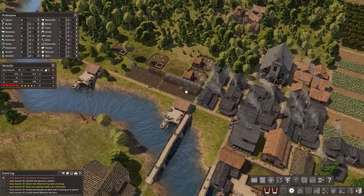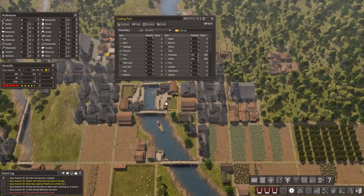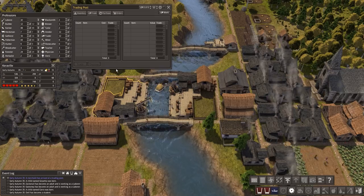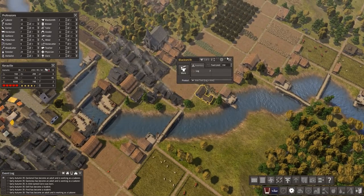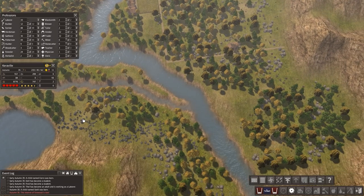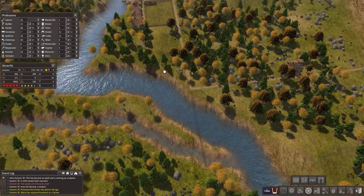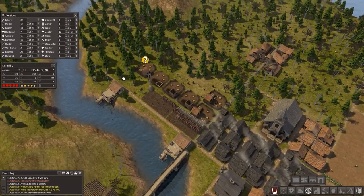Those guys are slacking for some reason. The trader has a bunch of cool stuff — 1200 stone — but I have nothing to trade at this point. This other trader just needed logs. Oh no, we got no iron whatsoever, but there's a bunch of iron down here. People, the city of bridges just got another bridge — just because we can!